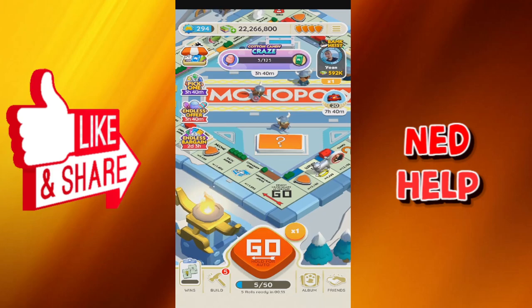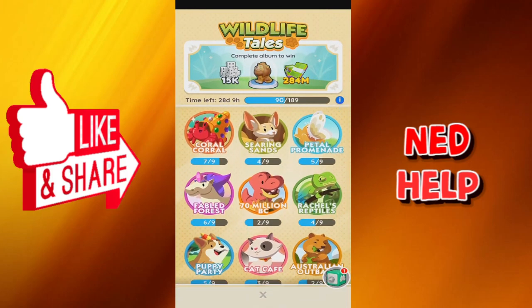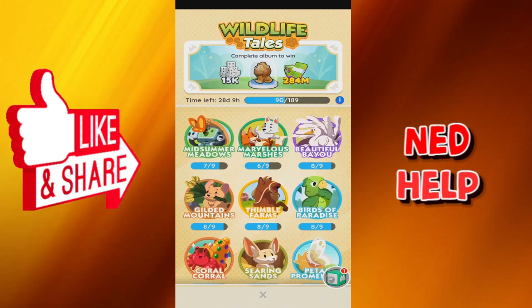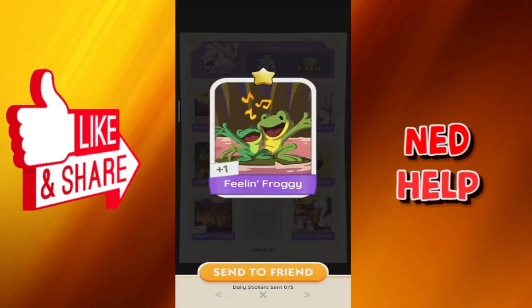The next step is going to your album and selecting whichever sticker you want to trade — whichever ones you have duplicates of. For example, I'm going to take this one, Bayou or whatever, and right here it says plus one. This means that we have duplicates of this sticker, and if we press on it we can send it to a friend.